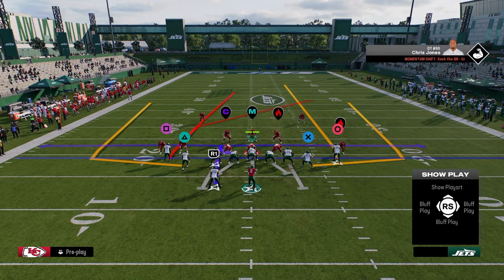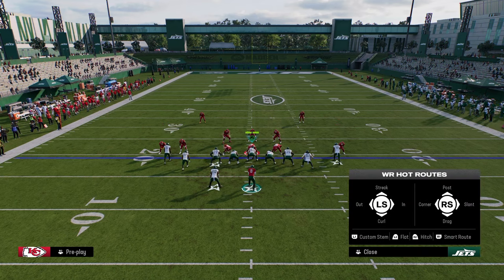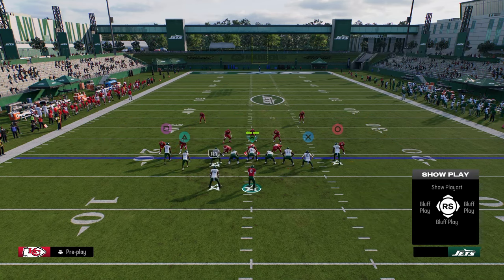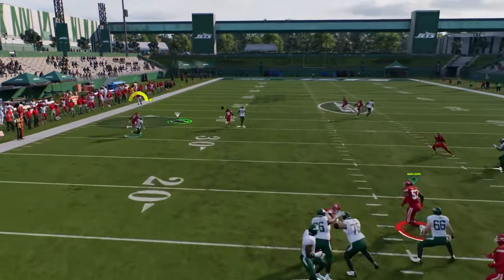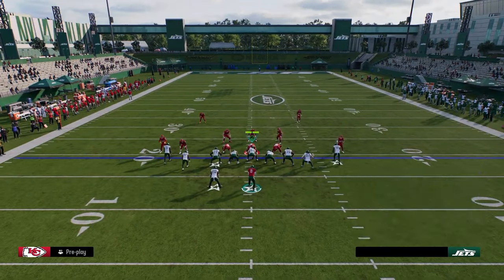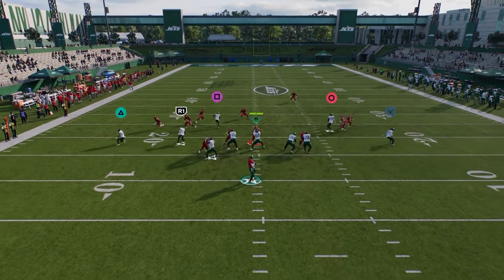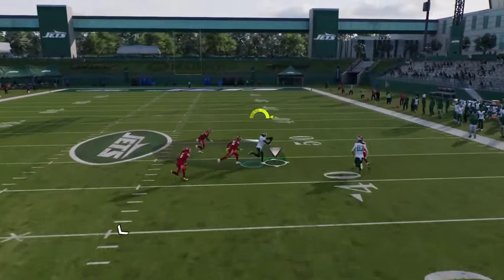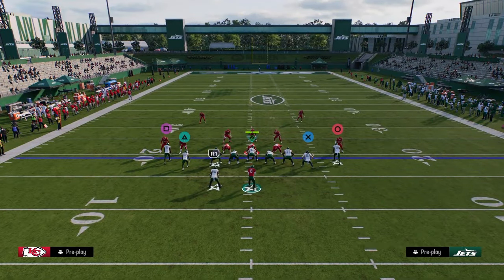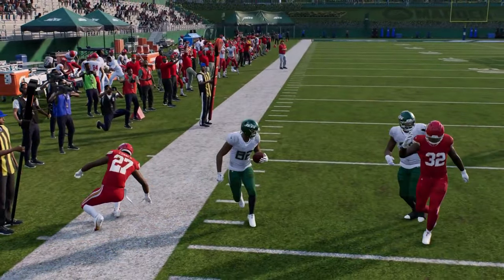A combo I'd recommend with four verticals: streak your running back, put the right side receiver on a post, then put a hitch on the right. Against man coverage, that post is a boom — easy read. And your first read is really always the wheel on the left side — when the defender backs up, you can just throw it out there, and if you break that tackle it's a pretty good gain.